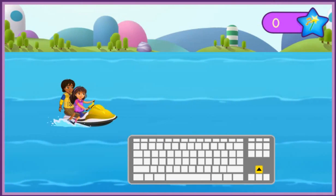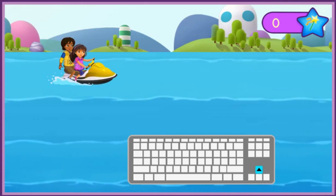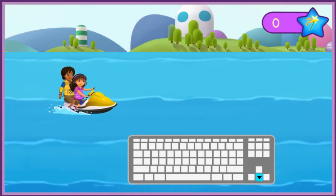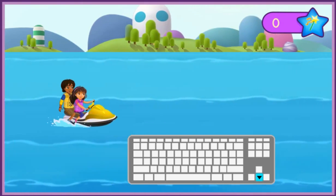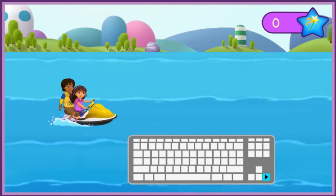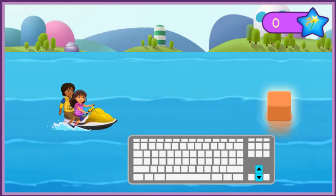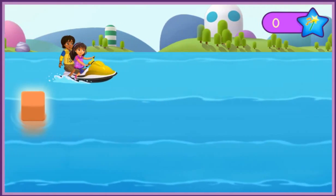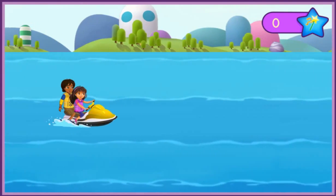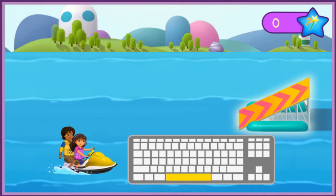Try pressing the up arrow key to move up. Fantastico! Now try pressing the down arrow to move down. Great job! You can press the forward arrow key to go faster. Excelente! Try pressing the up or down arrow key to move around the block. Excelente! To ride up the ramp, steer into the middle lane. Then press the space bar to do a trick in the air.